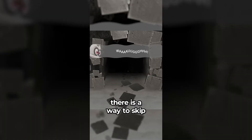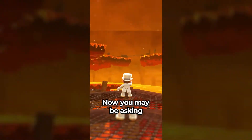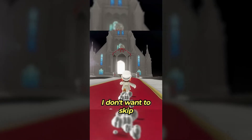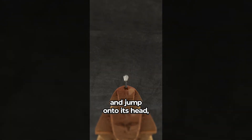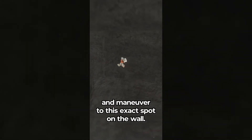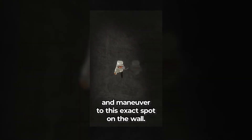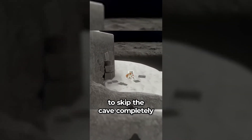Did you know that there is a way to skip the entire moon cave segment in Super Mario Odyssey? Make your way over to the Sphinx and jump onto its head. Do a ground pound jump, throw Cappy, bounce off Cappy, and maneuver to this exact spot on the wall. Then hold left to wall jump off of the other wall and dive over to skip the cave completely.